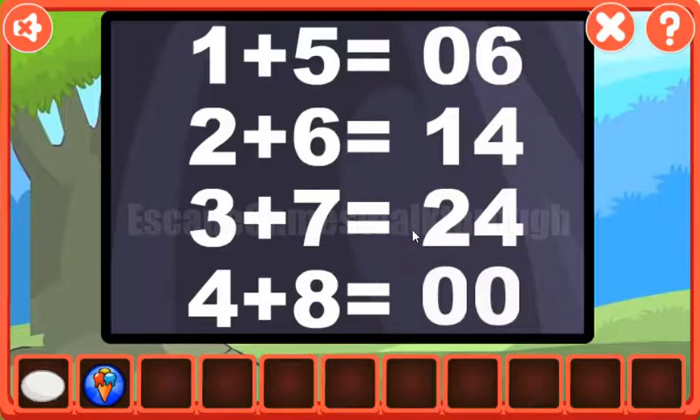Next puzzle. To get the result, we need to multiply the first number by the second number plus 1. So we need to multiply 4 and 9, and it will be 36. 3 and 6.